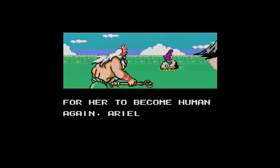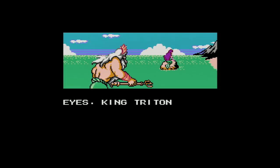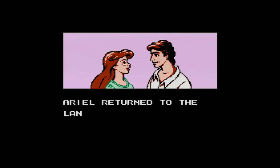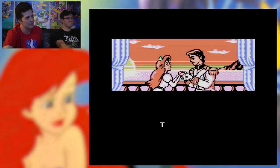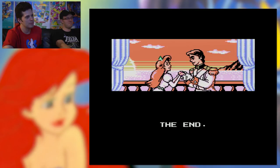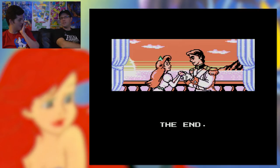'Ariel spent every day looking up at the land with tears in her eyes. King Triton saw that his daughter was in love and cast a spell on her to make her human again.' He zapped her with a laser and she became human. 'He returned to the land and went to see Eric. He was very happy when he saw her and swept her into his arms.' Unlike the original story, I like this ending better. Alright, the end — we beat The Little Mermaid!